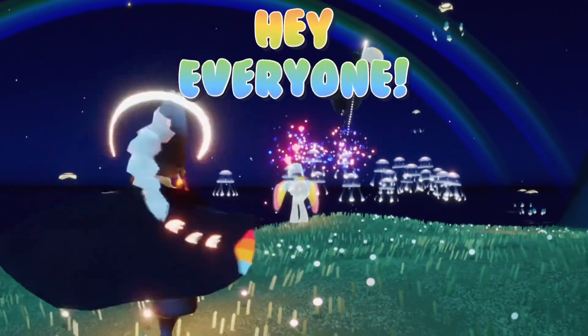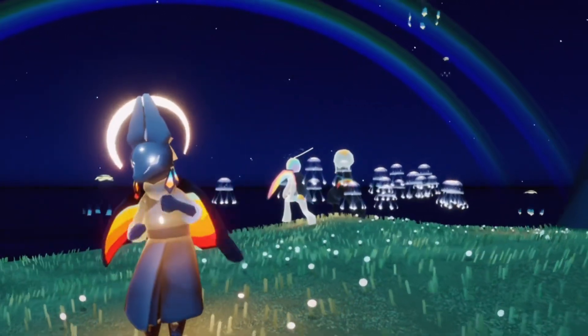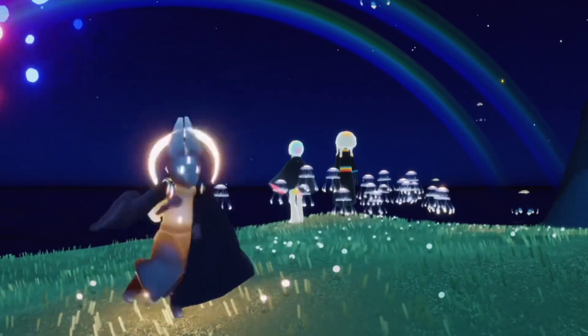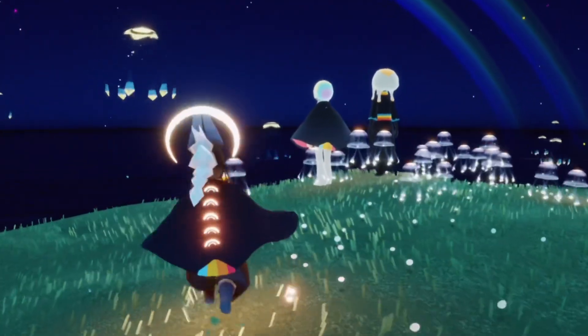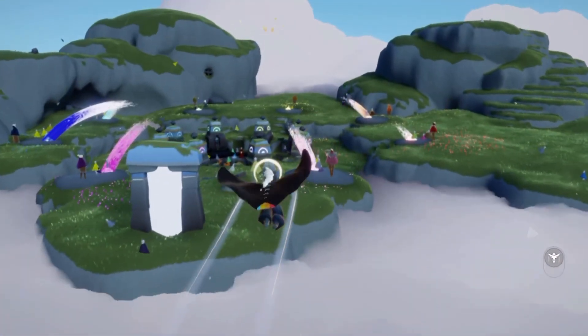Hello everybody, I'm nastymold and today we're going to find all of the event currency for the Days of Color event. To start off, we first want to head to the event area, and we can do so by walking up to these spirits in the home space. Walking up to them will make them emote — wait until they stop emoting, tap on them, and we can teleport there.